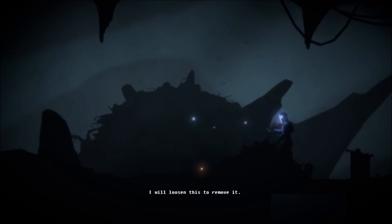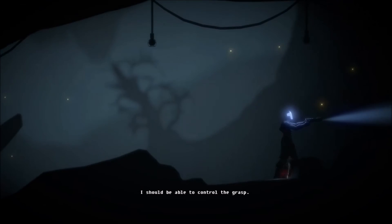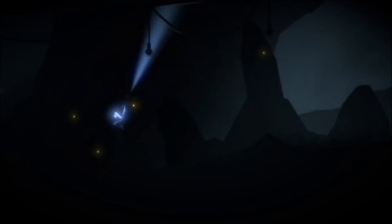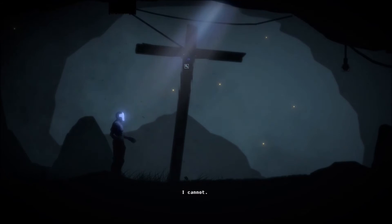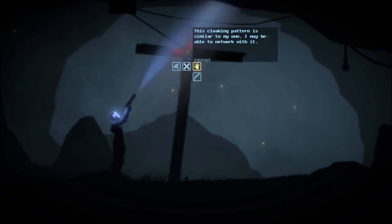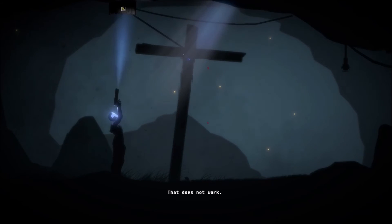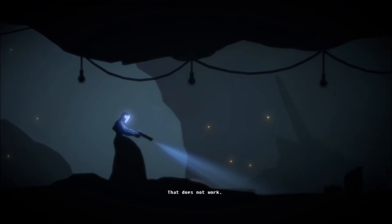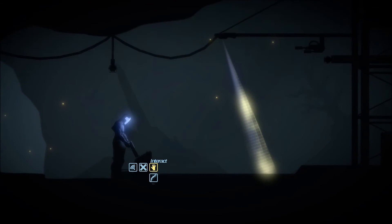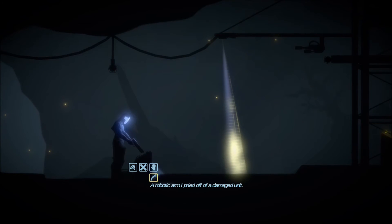It looks like we have to go back to this robot arm. I want to cut out a lot of that nonsense I had to go through to find out what was even going on here. I'm going to assume we can use the robot arm like a boomerang and knock stuff over. I'm not thinking that will definitely happen, but I'm hoping I can do something with this.